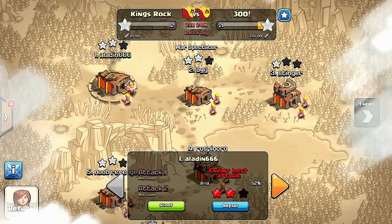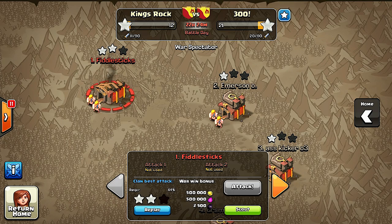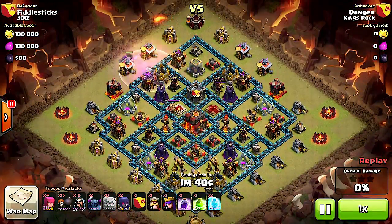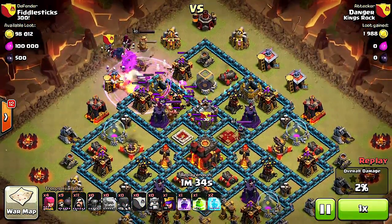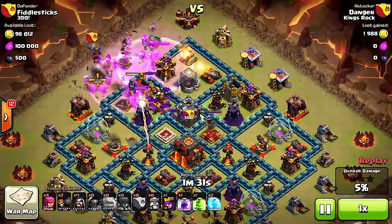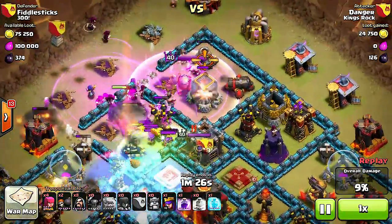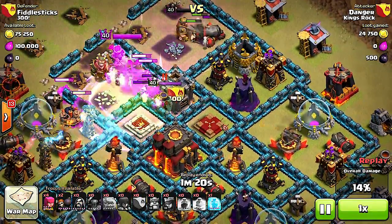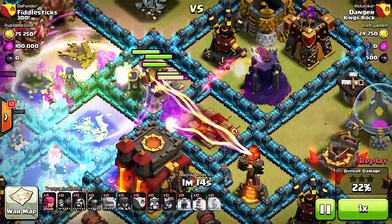Now let's go to Fiddlesticks and see how this man does it. This is actually a pretty decent base and we've got Danger on attack — he's fighting against Fiddlesticks from Clan 300. This looks like a typical GoWiWi strategy, except he does have witches in the clan castle. The golems are taking out the mega bombs and they're going for the teslas.